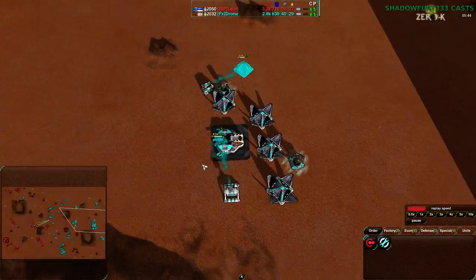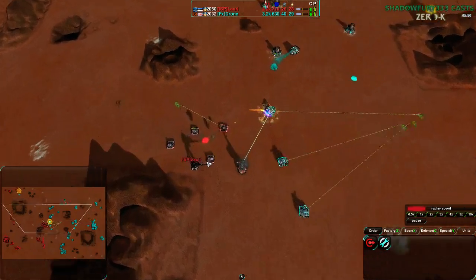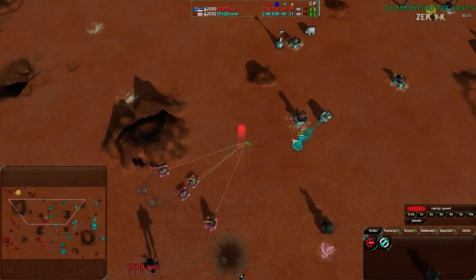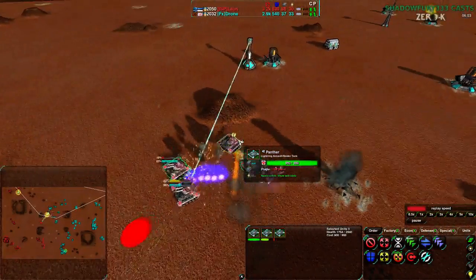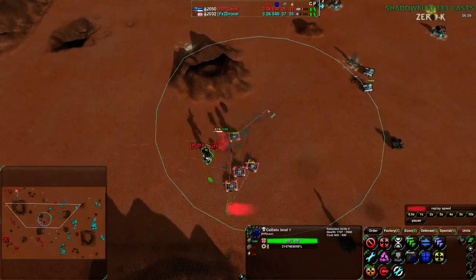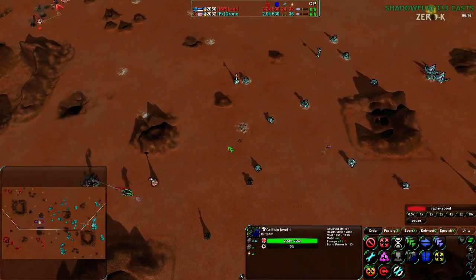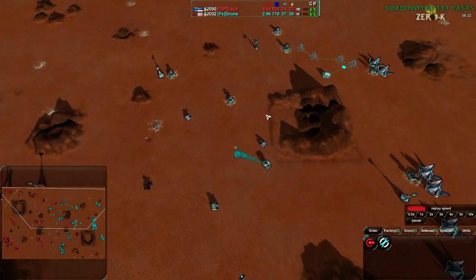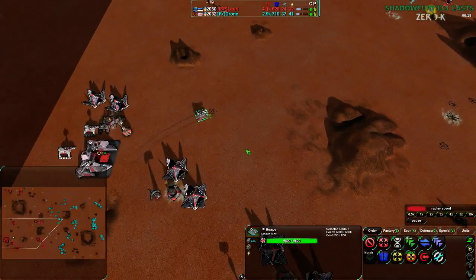Lauri just needs to build more Caretakers. Drone, however, does have a Caretaker but needs to build more power plants — they don't have the energy to make it work. And there come the Panthers, now making Drone a little bit uncomfortable. Going up towards the north side, this Lotus here will not last — the Panthers will finish it off quickly. The Panthers were in a great position, but unfortunately the weaker ones were getting hit and the Panthers are forced to retreat. However, Lauri is getting Lotus up and repairing the Panthers afterwards.